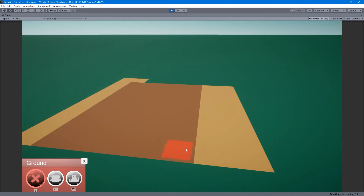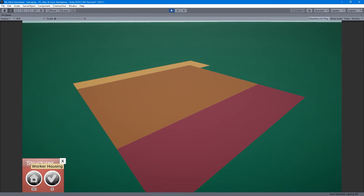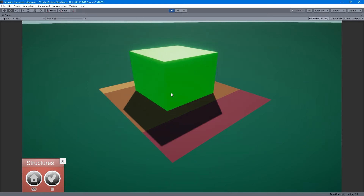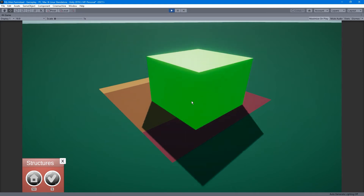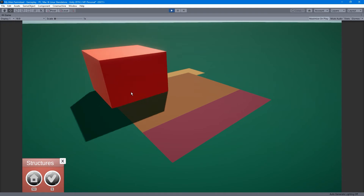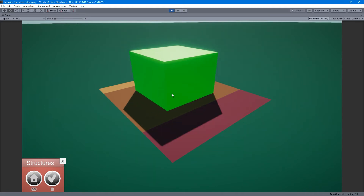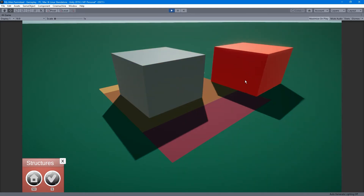I've got a couple of different soil types represented just by different colors at this point, and you can place them like so. The other type of object you can place right now are structures — in this case, we'll place down some worker housing. This piece is much bigger than the grid's size, so the grid does handle items larger than a single grid square. You can place buildings on top of any type of dirt or ground, but not on wild land, and it will give you an error if even just one part of the building is where it shouldn't be.